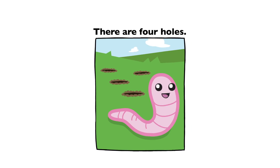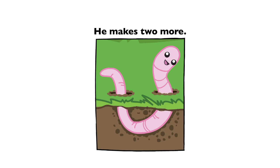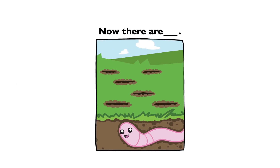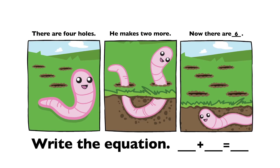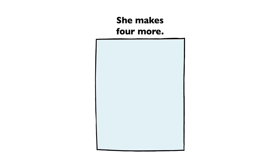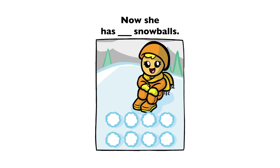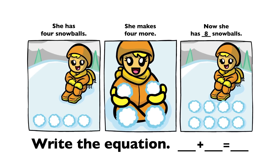There are four holes. He makes two more. Now there are six. 4 plus 2 equals 6. She has four snowballs. She makes four more. Now she has eight snowballs. 4 plus 4 equals 8.